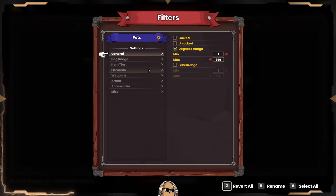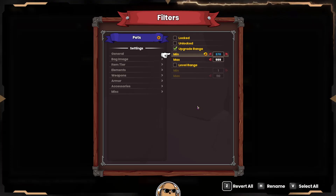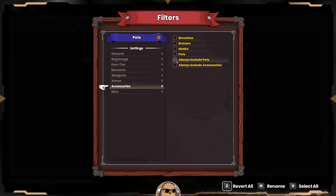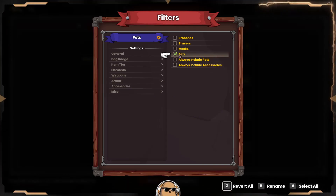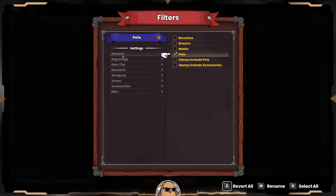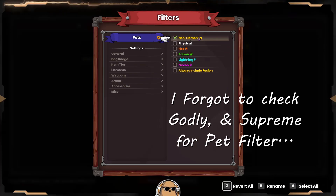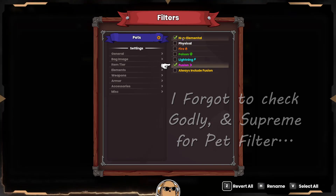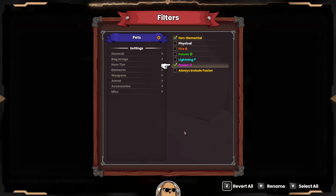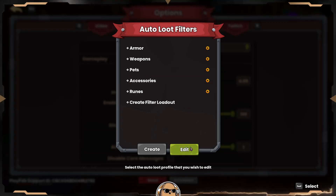We'll actually set the pet filter to 370 just to be a little more generous, in case we get something pretty cool. We'll check pets but not 'always include,' because again it will just pick up anything regardless of range. It's also important to check non-elemental here along with fusion, because there are non-elemental pets. So that's it for the pets.